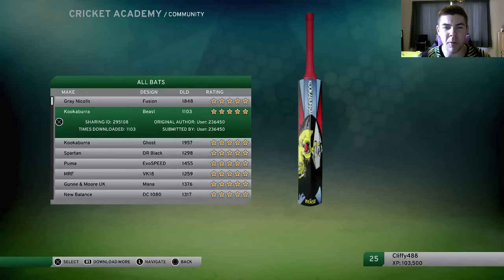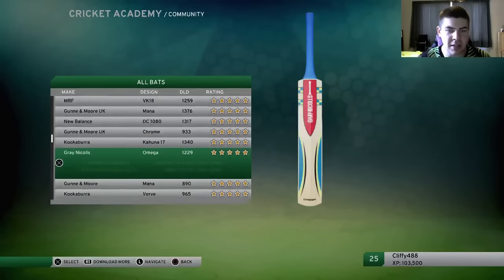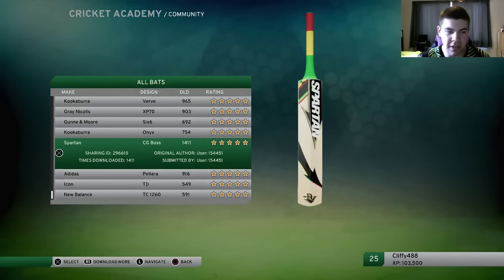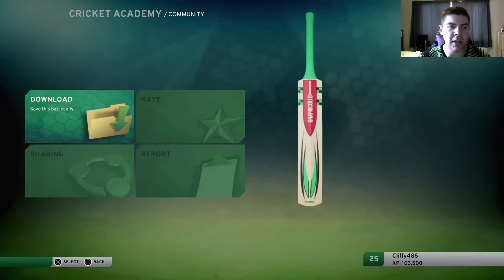Now remember this works for both star players and custom players that you're doing. So as you can see there's plenty on here — Dre Russell's black bat, another Spartan there. Spartans are a really nice bat brand. Even New Balance — just the stickers on them do look very, very nice. Click on the one you want, hit download and that will put it locally onto your system.